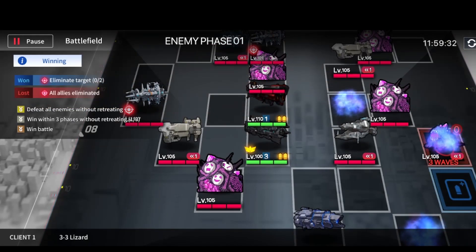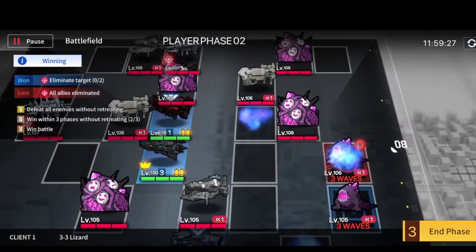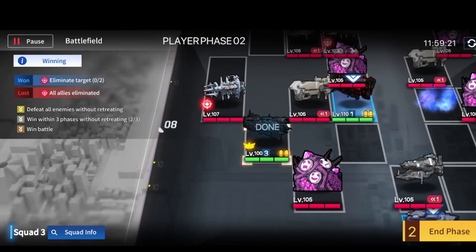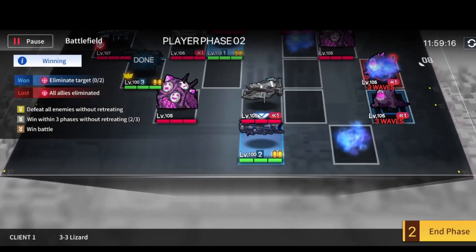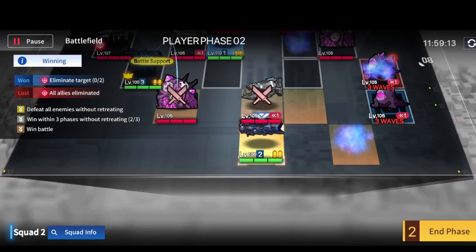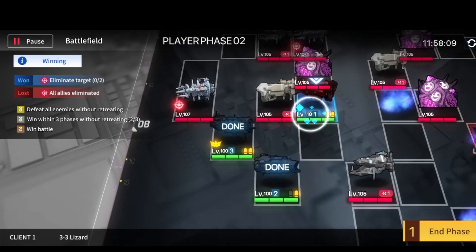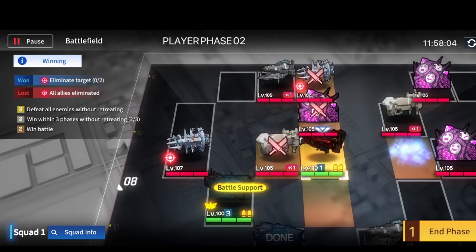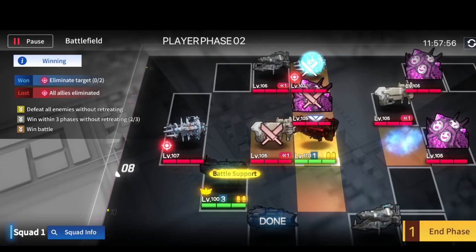End the turn and let the monsters move. Now use Enterprise to go over to the left. My choice is to move Lake Superior upwards to attack. You can choose not to do this, but why not get more EXP? You don't really need Lake Superior at this point. Next, use your New Detroit and attack our first required target.